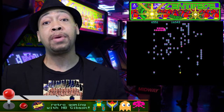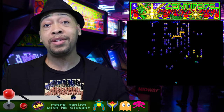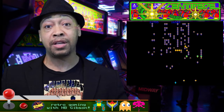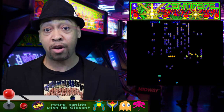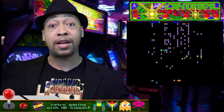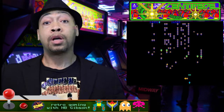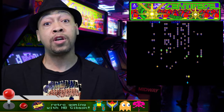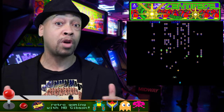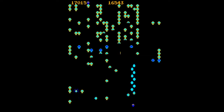Another dastardly enemy in Centipede is the scorpion. The scorpion doesn't attack the player like the Centipede, the flea, and the spider. But what it does do is travel from one side of the screen to the other, poisoning the mushrooms in its path. The color of the mushrooms then changes to a different color. When the approaching Centipede touches a poisoned mushroom, it goes wild, moving in a very fast, erratic, downward motion towards the player.